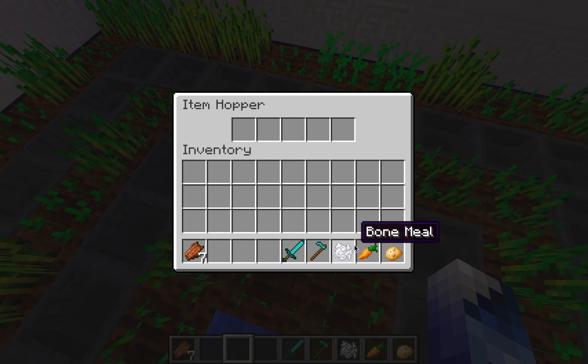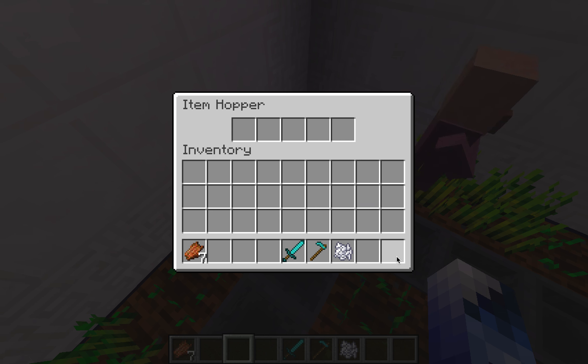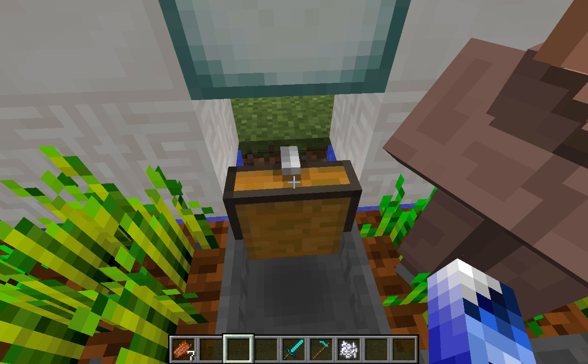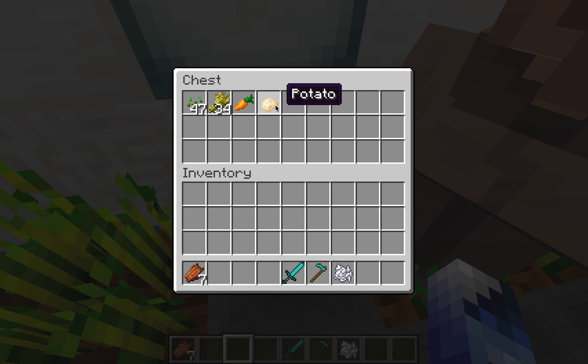I'm going to start by placing this carrot and this potato into some of the random hoppers. Now let's check the chest and see — the carrot is there. Wait a little bit... and there's the potato.